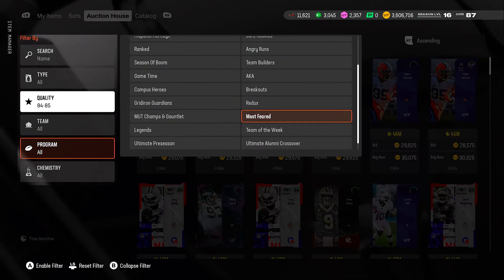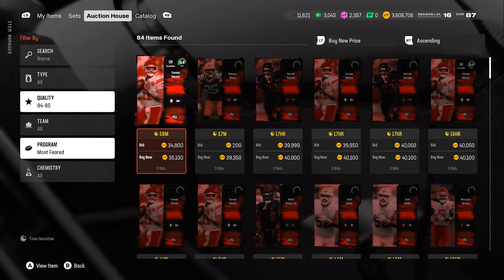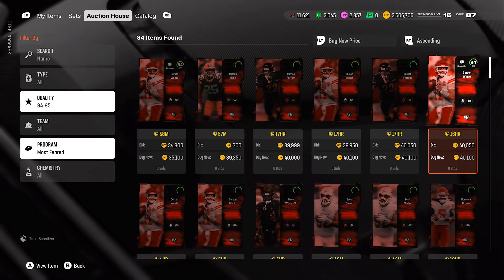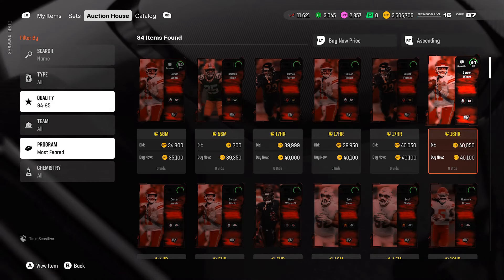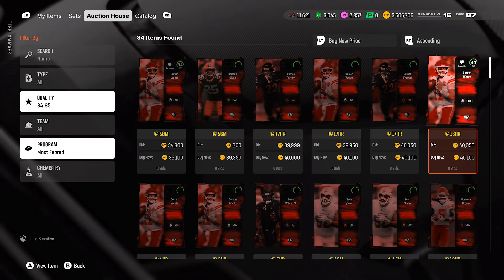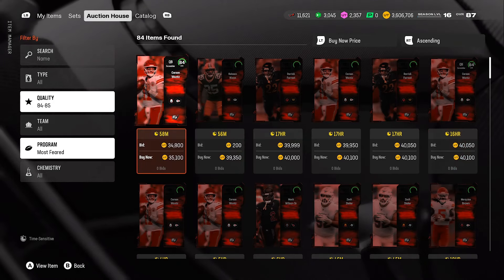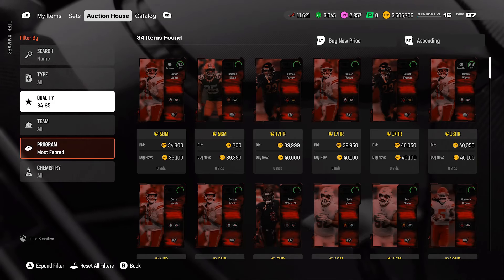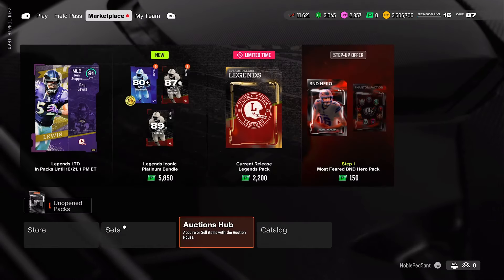Now for the 84 overalls in the Most Fear program — these are going for 35k, which seems outrageous, but the reason is people are trying to complete sets to earn tokens and free players. The only good thing is you do get your cards back through the sets. Just keep in mind the 10% tax when you sell cards back. If you want those set rewards, picking up these cards just for set completion — not for your team — makes sense.